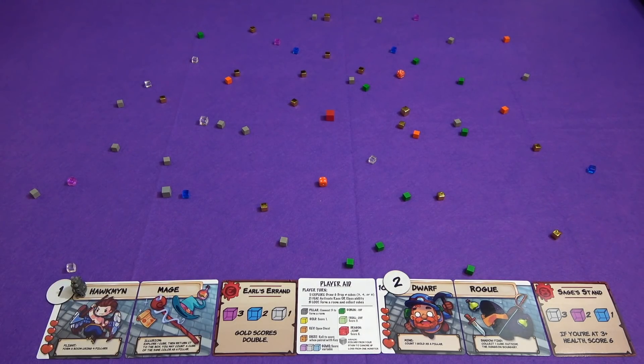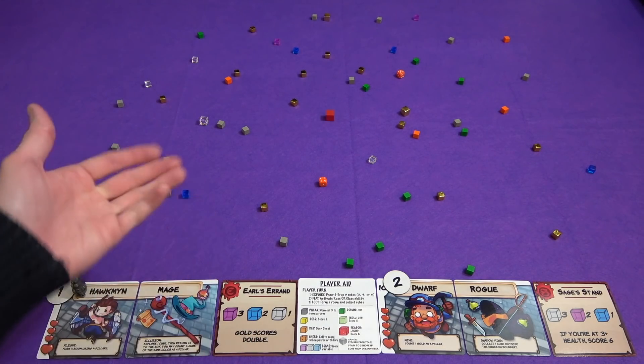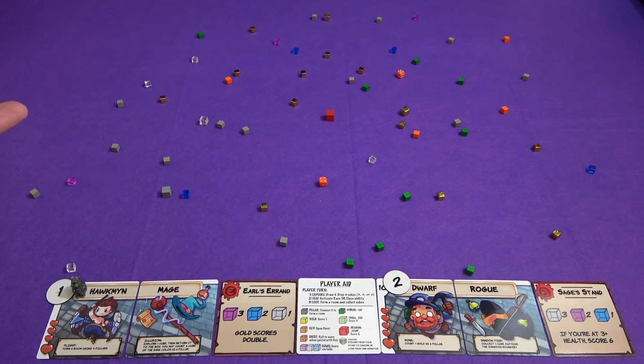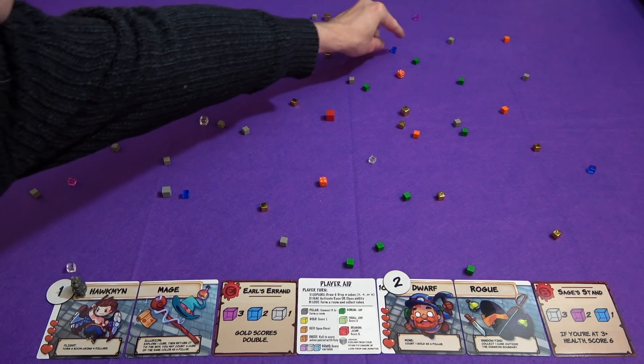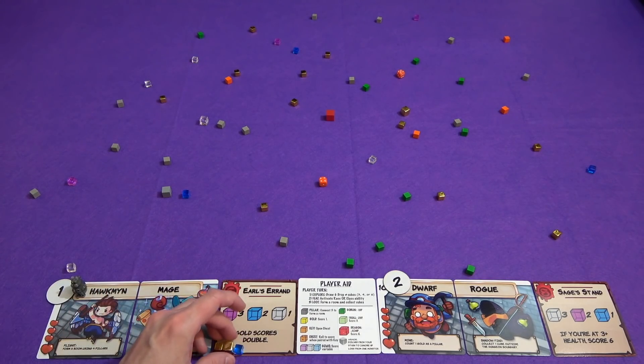He goes to this one, then to this one, and then back to that one. That gets him two gold and the blue. Blue's worth two to him, so that would be two, four, six points — a nice little start. So he grabs the two golds and the blue now and we'll put those down here for his collection. That's his turn.